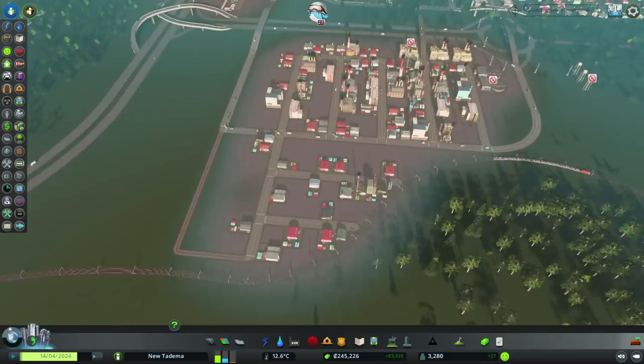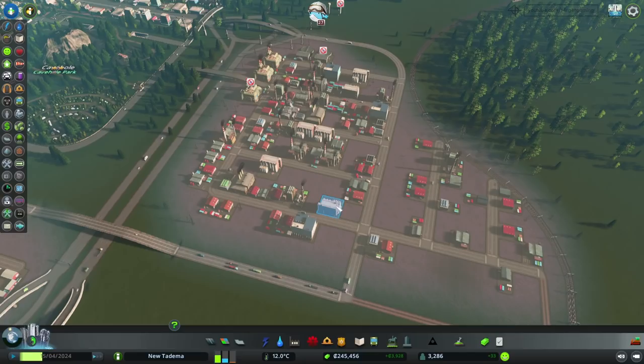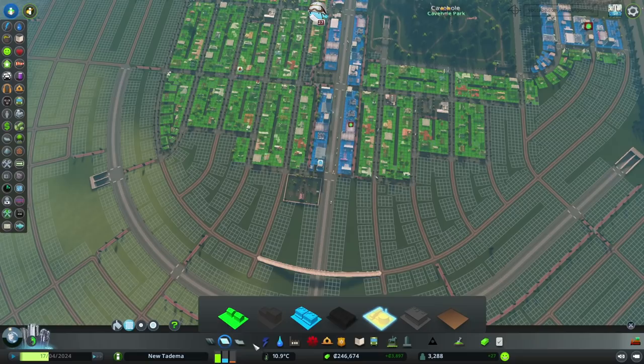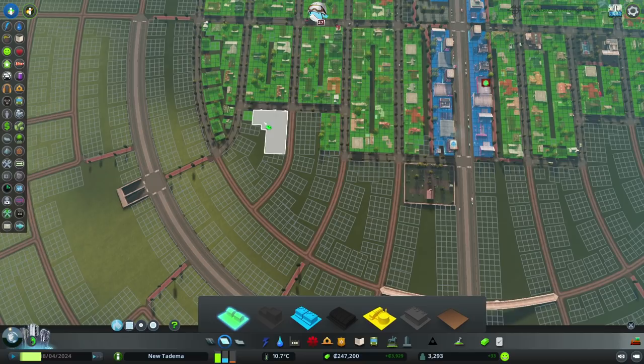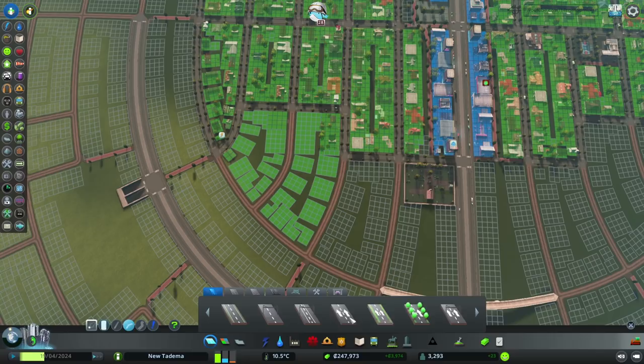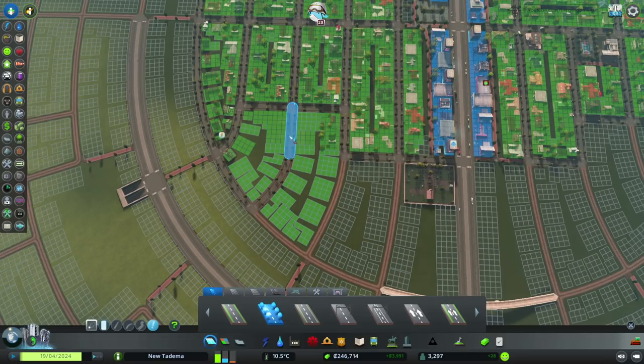So let's start giving our city some more residential — let's zone this little block and this little block as well. And let's upgrade this road to a road with trees. Am I going to destroy the pathway? Yes, I am — annoying.